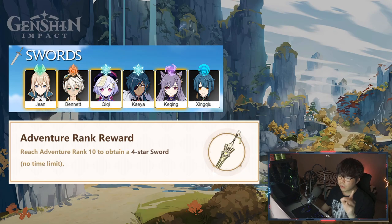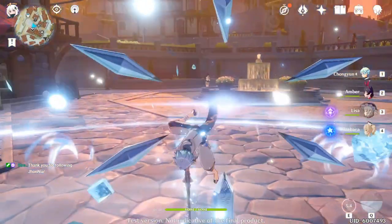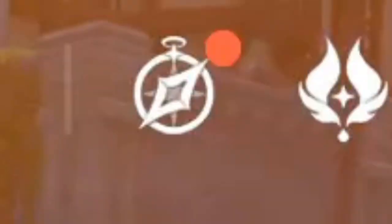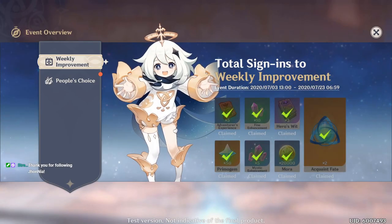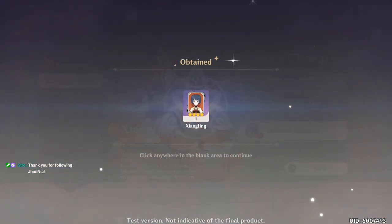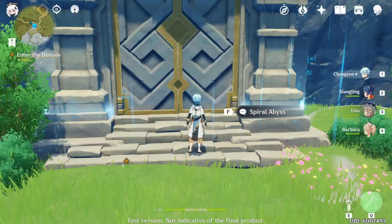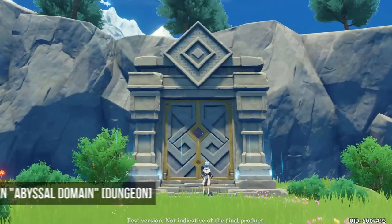On top of the 10 free summon currencies at Adventure Rank 10, they've added another bonus: a four-star sword. Once you enter the world of Genshin Impact, there's going to be a People's Choice Spiral Abyss event in the event tab to receive four-star character Xiangling — she's pretty great.